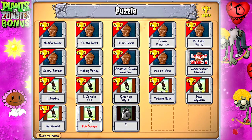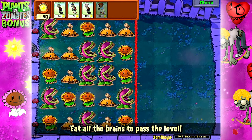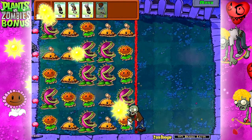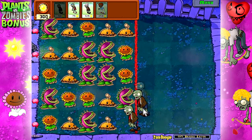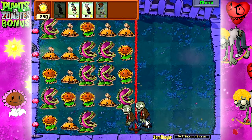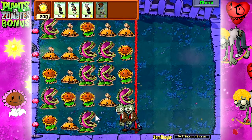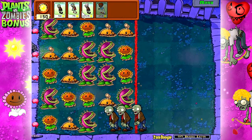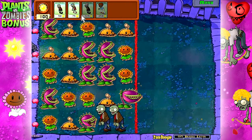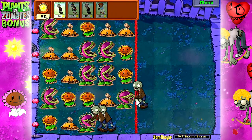Eat all the brains to pass the level. We have the 3 basic zombies and the dancing zombie this time. Oh my god, this is the easiest sun you could get. It sucks that there's gotta be so many sacrifices to pass this row. That should take care of that entire row in fact. Drop that out — start eating them.